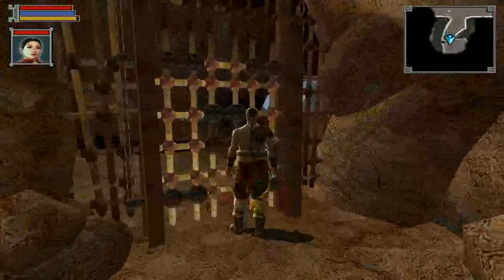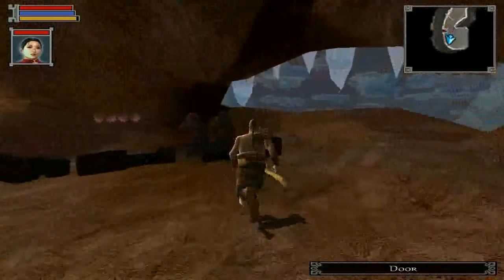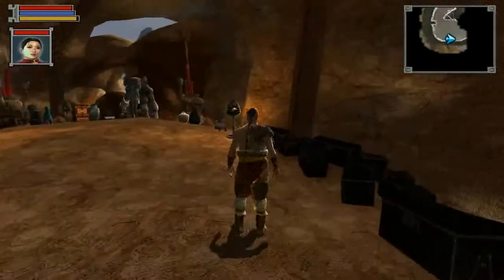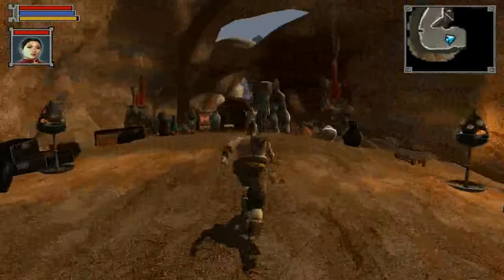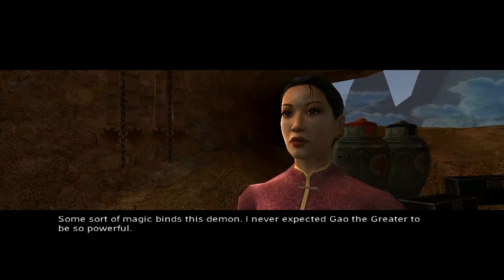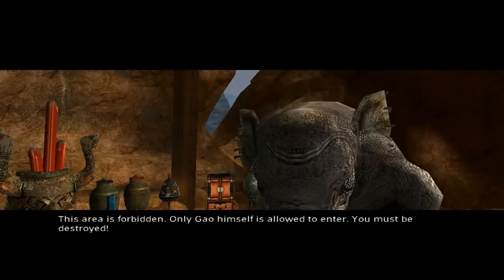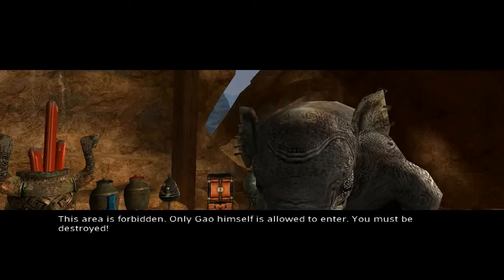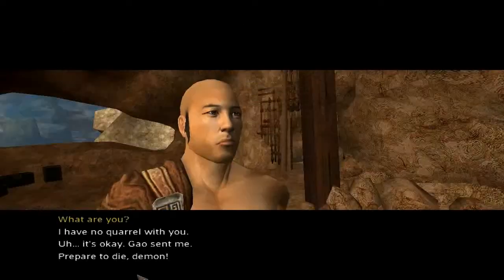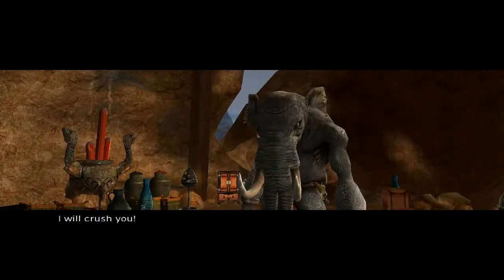Let's see what we got in here. This must be Gal's treasure chamber, judging from the massive stacks of crates sitting around. And an elephant! Some sort of magic binds this demon. I never expected Gal the Greater to be so powerful. This area is forbidden — only Gal himself is allowed to enter. You must be destroyed! Prepare to die, demon! I will crush you!